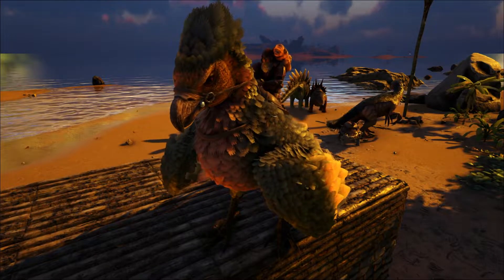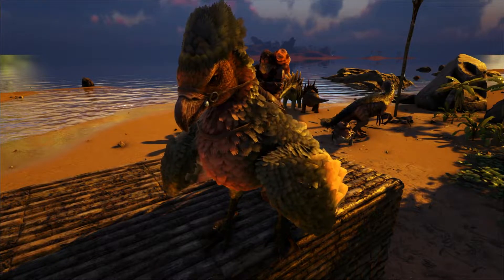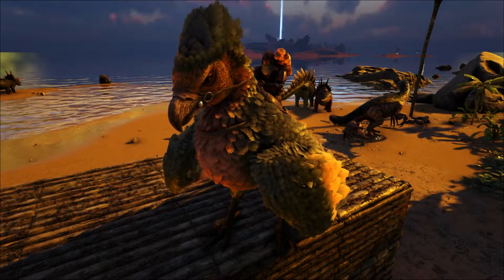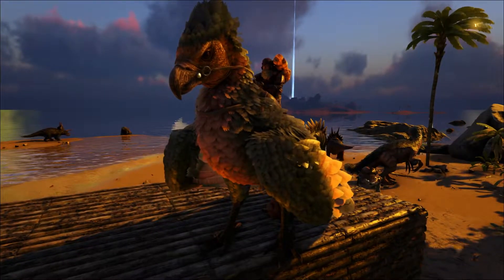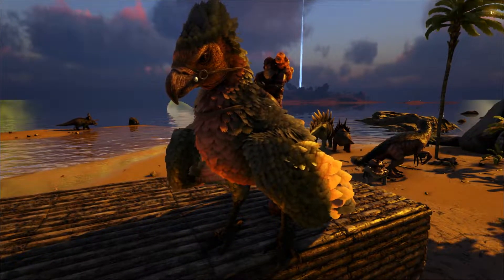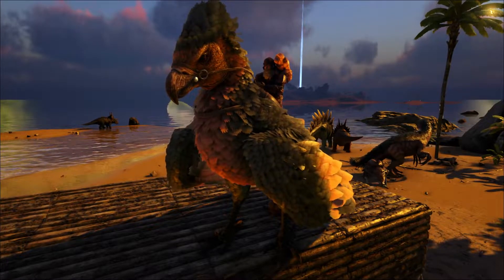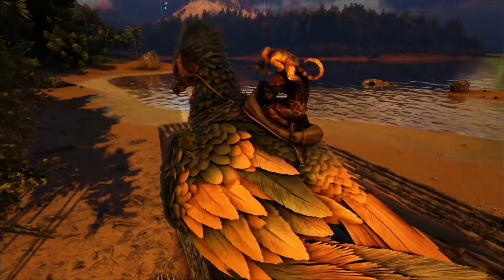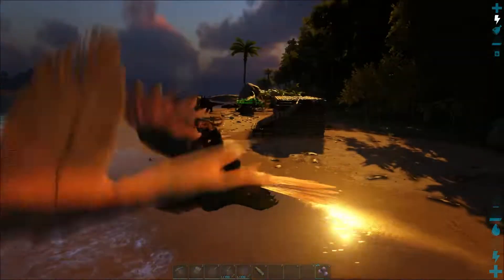Hello everyone, so today we have day four in our Ark live. Here in the background we have all our dinos and Cocoon Shoulder. So today we probably gonna tame a raptor and of course we need to start building gates around base, because right now we have our base only like this.